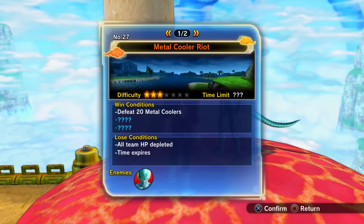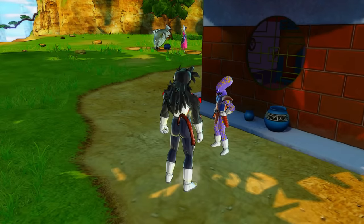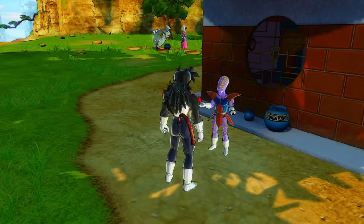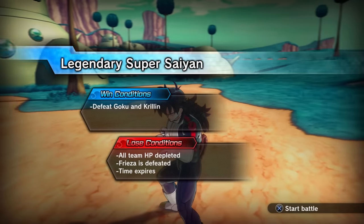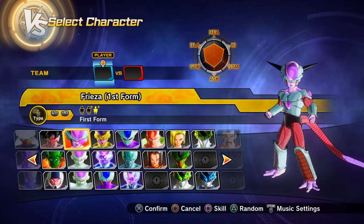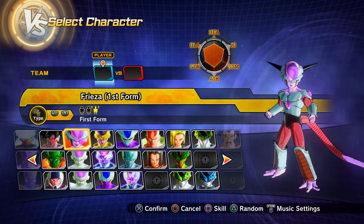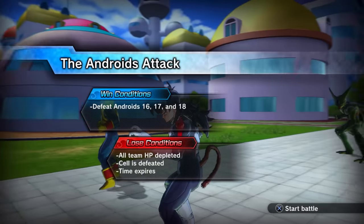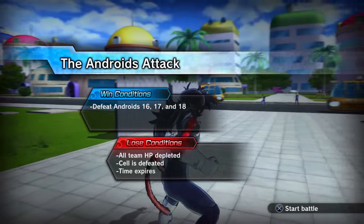Parallel Quest 28 requires a special unlock: first clear PQ 27, then talk to Metal Cooler in Conton City, then talk to Pool in Conton City in this area. Once cleared, you unlock Preset 3 of First Form Frieza. Parallel Quest 29 — unlocked via story mode progress — gives Preset 3 of Android 18.